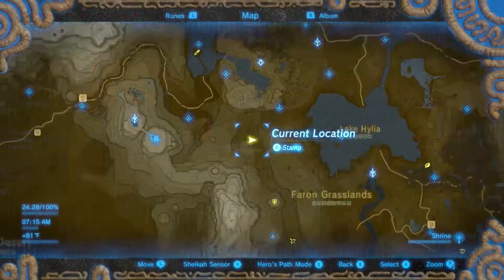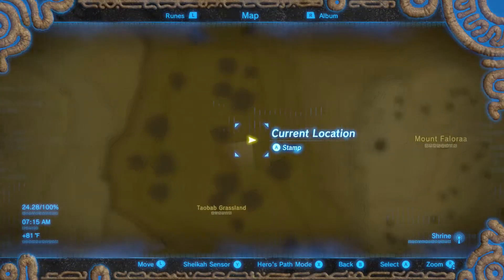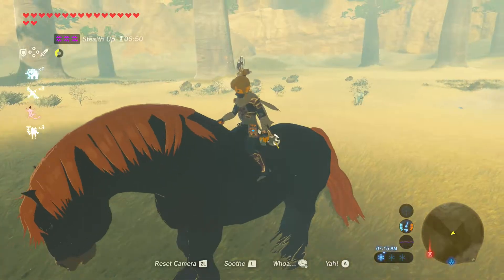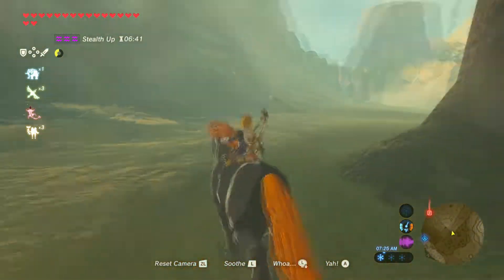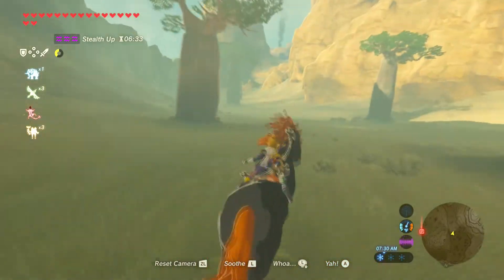Once under your control, use this path to reach the nearest stable to register it. All I did was travel south and then east to the nearest main road, which led to the Highland Stable.